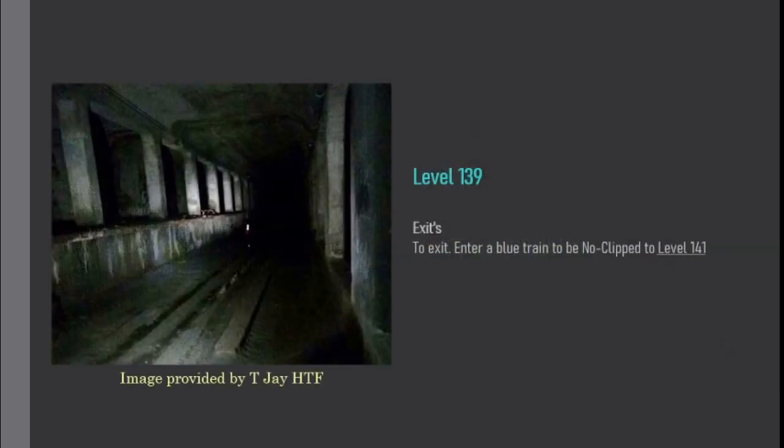Exits: to exit, enter a blue train to be no-clipped to level 141.